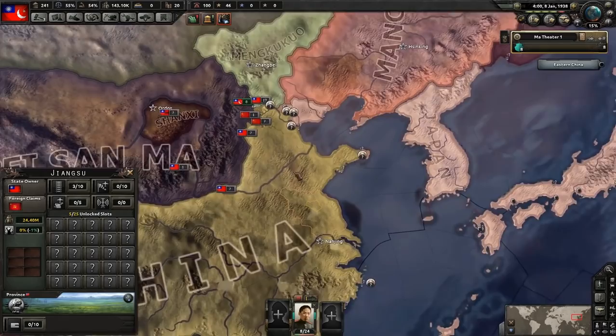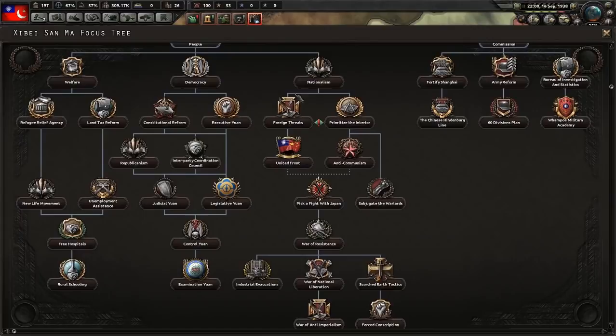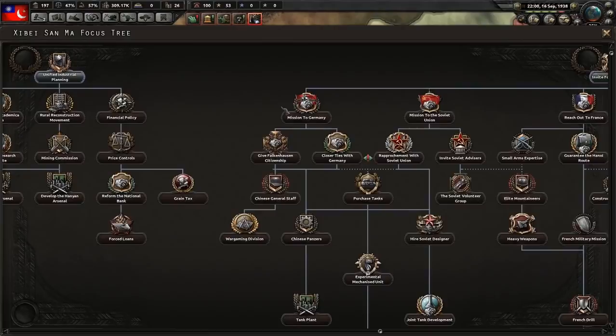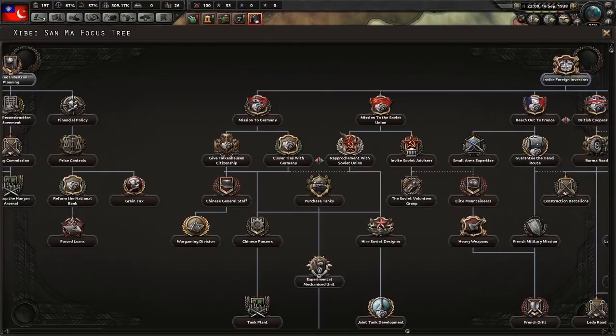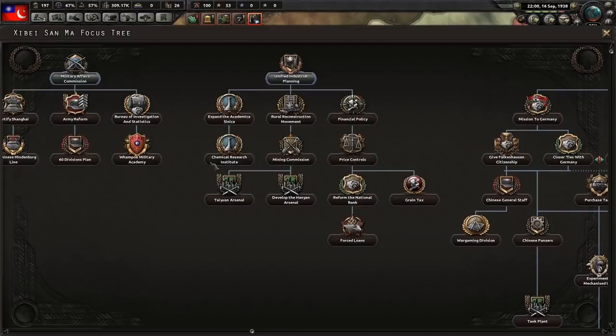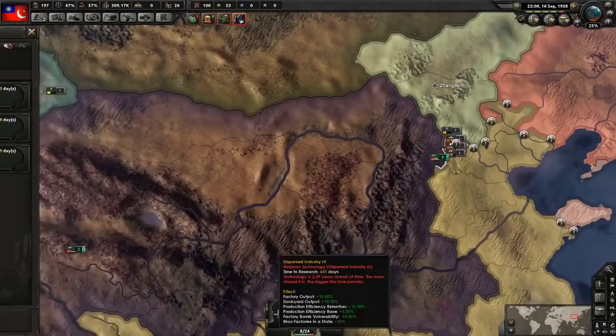They've proclaimed a rival government — okay, so there are three choices here. We can go for the three principles of the people and get nationalism for more stability. Second choice is reduced consumer goods. Third option is invite foreign investors, go down the Germany route, and get the 10% extra attack bonus and tank bonuses. The best one to go for initially is to get the extra research — the 50% boost for two industries, which will get those technologies way ahead of time.